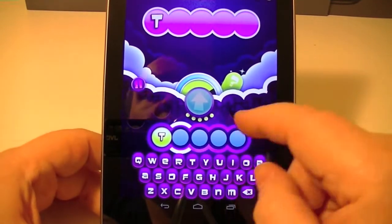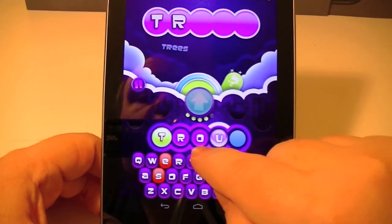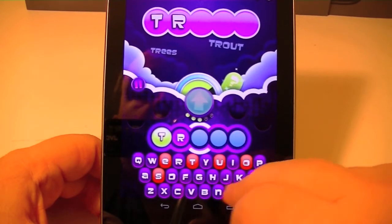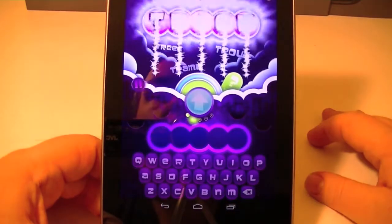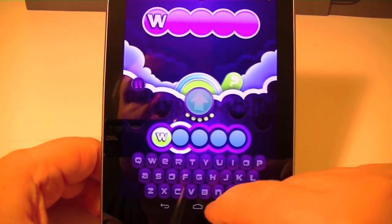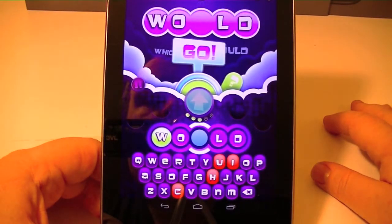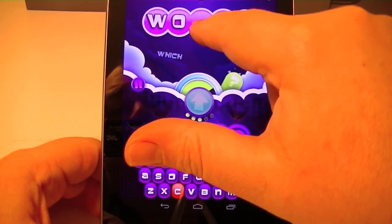It starts with a T, so let's try 'trees.' I got the R — so now I know I have the R. Let's try 'trout.' I still have TR. Let's try 'tramp.' Still wrong. Let's try 'trick.' I got it right! If you get one letter right but it's not in the right spot, it goes down to one of these four circles. I'll do one more word — let's try 'wood.' So I know it's going to be 'world' but I still can't show you; unfortunately I'm just doing too well.